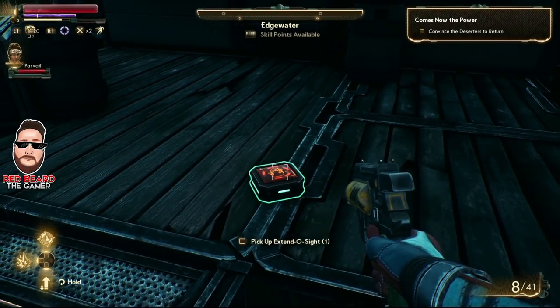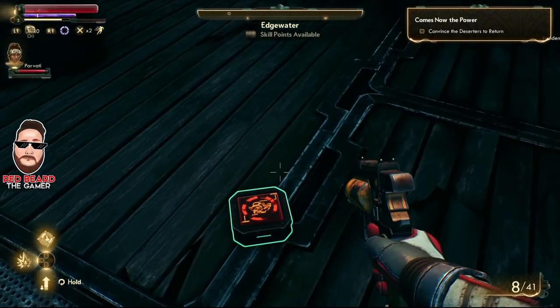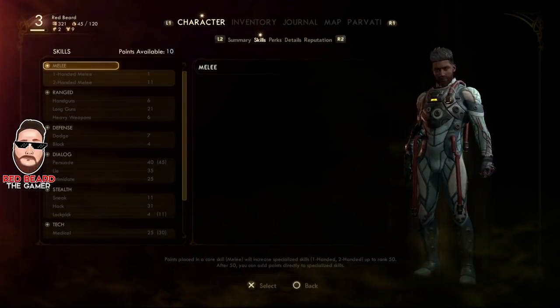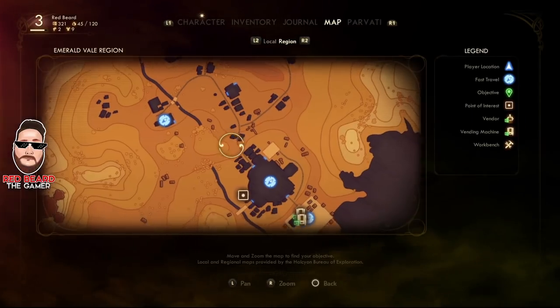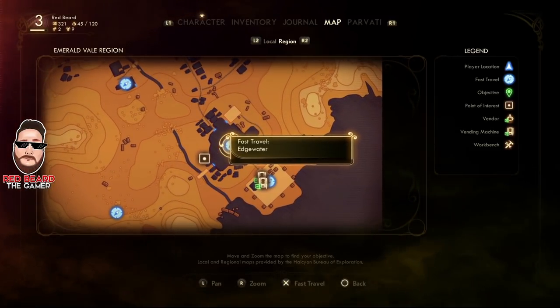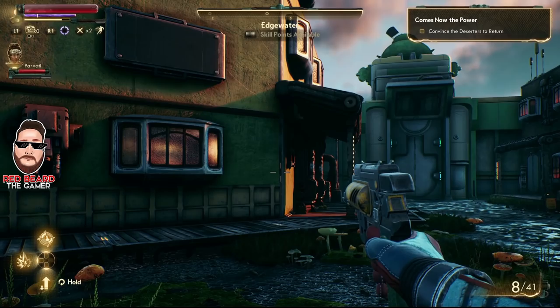You'll see the item is now on the porch. Make sure you get it on the porch because if it falls off it's hard to find when you come back. Now press the pad and pull up your map, go R1 to get over to it, then hit R2 and place the fast travel marker right over Edgewater and fast travel back to the same location.